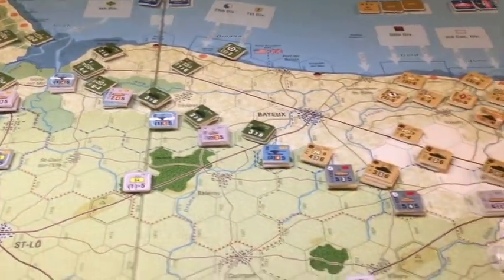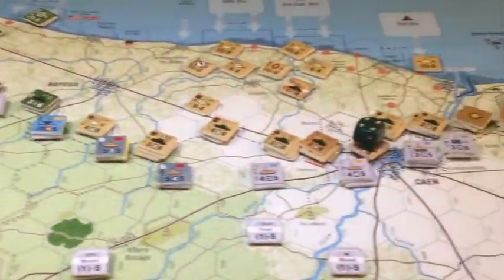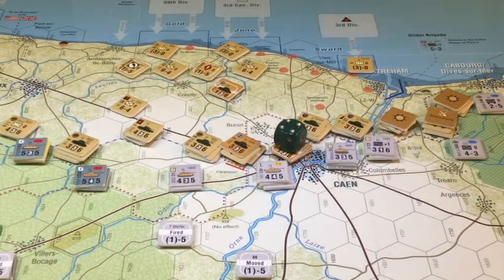There are only two turns left in this scenario so we're just going to tough it out. Going down the line there are still a couple of squishy hexes, but it is filling in over here. We are attacking with base one-to-one odds, but we have artillery, armor superiority with the Panther tank, and infantry quality superiority. So we have a plus three — three positive shifts — making it a four-to-one attack.